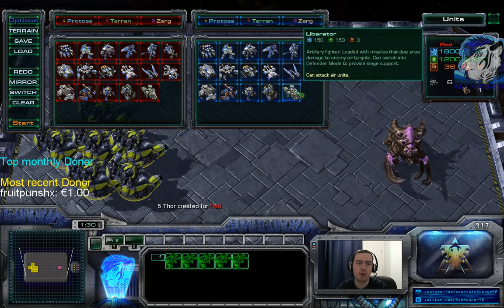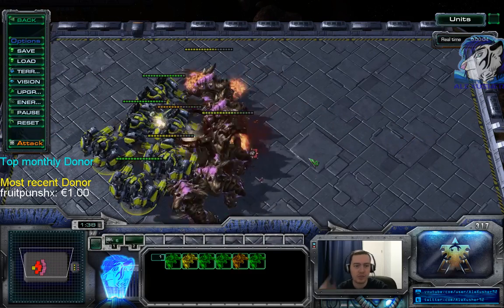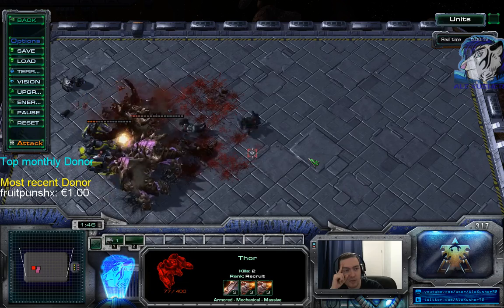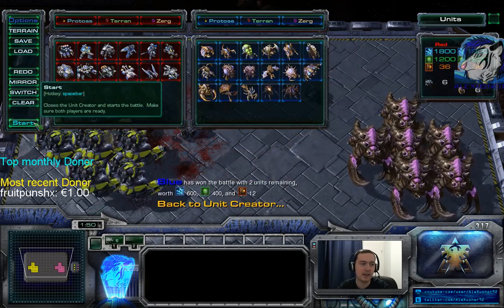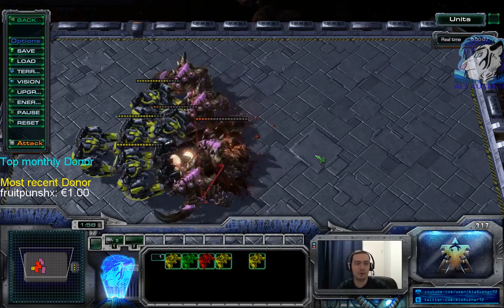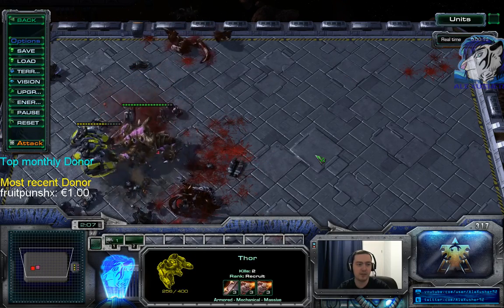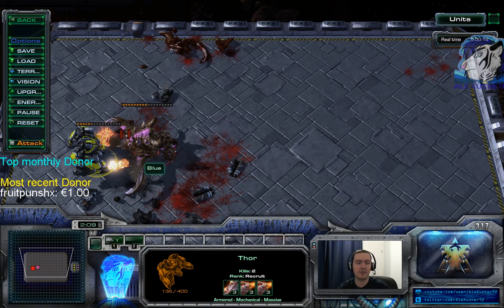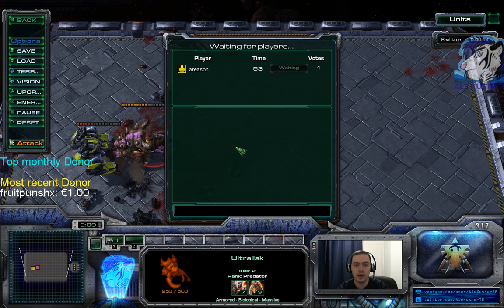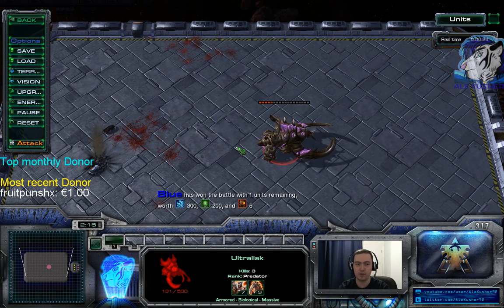In a 1v1 the Thor loses, and if it's equal the Thor loses as well. What you need to do to win against ultralisks is focus fire. The ultralisks don't get the surface area now. With focus fire you should see the ultralisks are not having a good time. That's why you basically don't go Thor against ultralisks. It can work - you have buildings to buffer, you can medivac pickup. With good micro the Thor can be worth it.